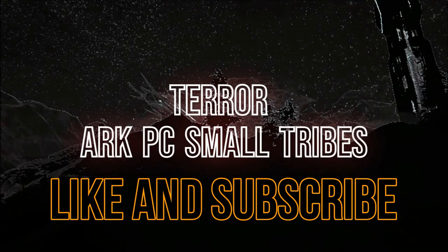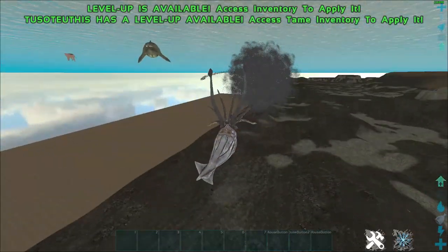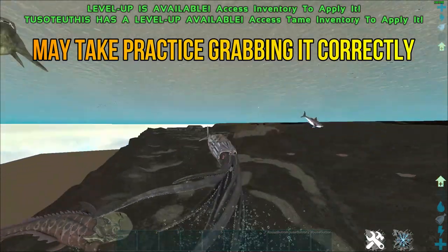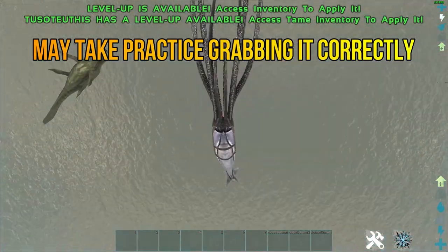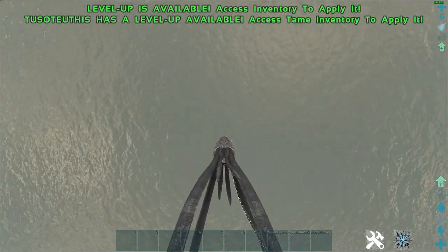Quick little how-to today, just killing stuff with the Tucson. As you're grabbing it with the right click, spam spacebar — it'll grab it in a really strange way that lets the Tucson move freely. Come to the surface and press spacebar, it takes the team out of the water.